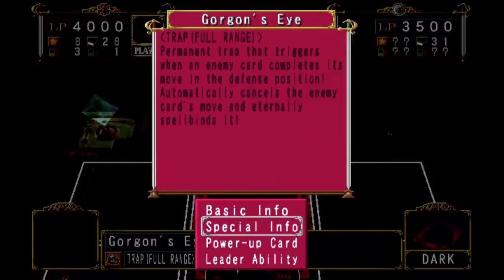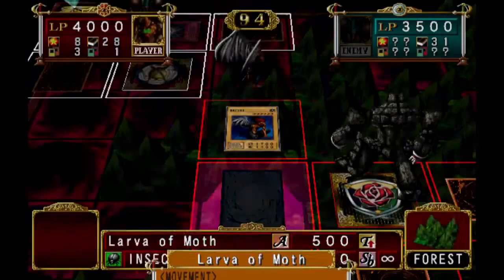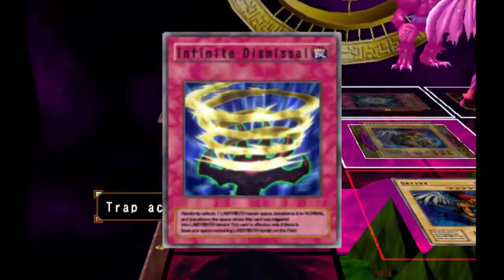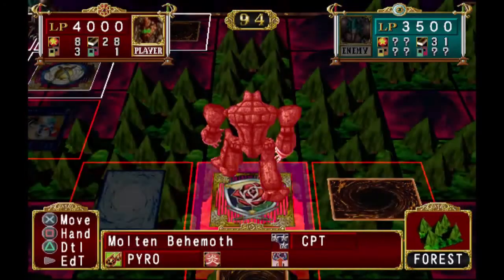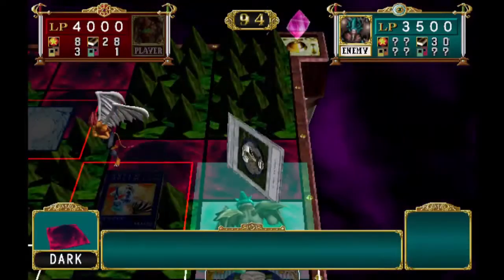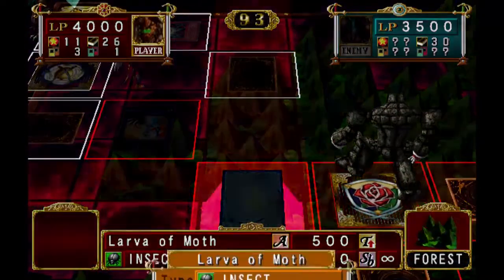This thing is an arsehole. Cancels the move — Eternal Spellbind, which kind of sucks. The way Lava Moth is supposed to work is that if you flip it face-up in defense position yourself, it has to last five turns. If it lasts those five turns, it turns into a Pupa of Moth. And then when you flip that Pupa of Moth into defense mode, if it lasts the duration of the opponent's turn and you start your turn with it in defense mode, it will become a Perfectly Ultimate Great Moth. If at any point it's destroyed in battle before then, the monster you get depends on whether it's a Lava Moth or a Pupa of Moth when it's destroyed. If it's a Pupa of Moth, you'll still get a regular Great Moth. If it's Lava Moth, you're only going to get Lava Moth out of it.